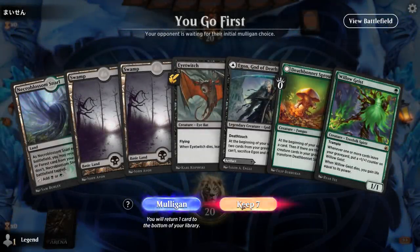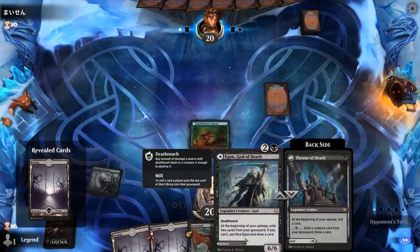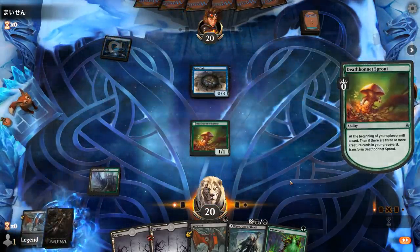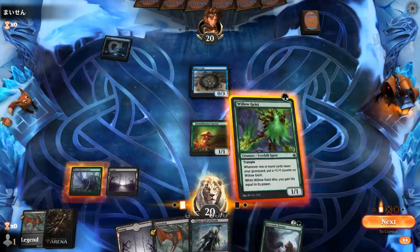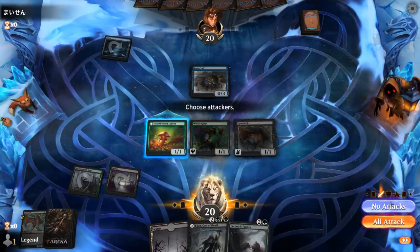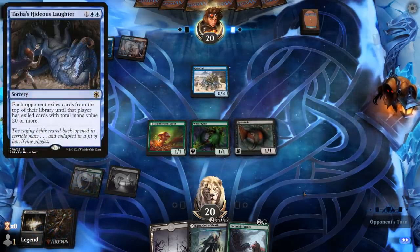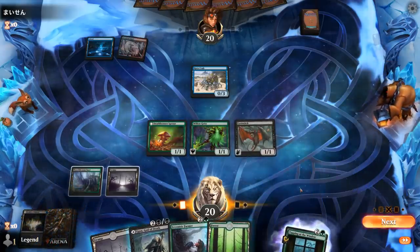Game 4: We're on the play with a fine hand. Turn 1 Deathbonnet Sprout, followed by Throne of Death. We have to decide between Eye Twitch and Willowgeist. The opponent plays turn 1 Rune Crab — it's a mill deck! We probably don't want Throne of Death here, so we go Willowgeist plus Eye Twitch. We look forward to the opponent filling our graveyard, though we must be careful with our own self-mill cards since Blue-Red points toward a Hideous Laughter deck which exiles. We play Eccentric Farmer.